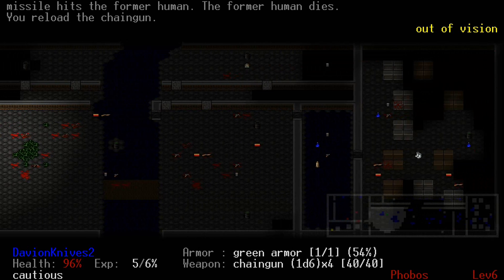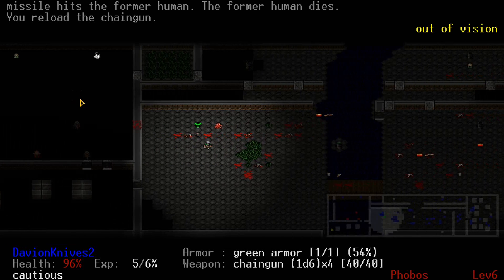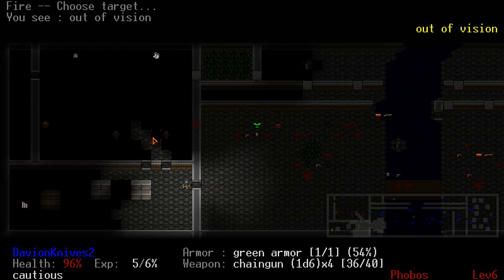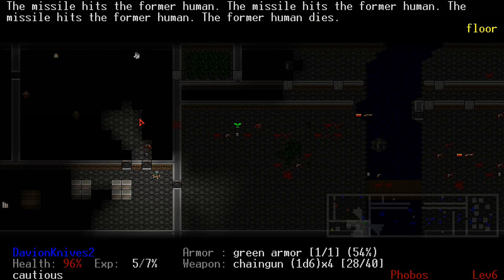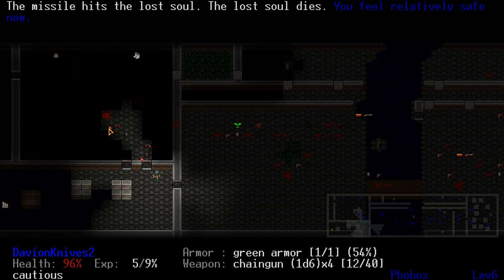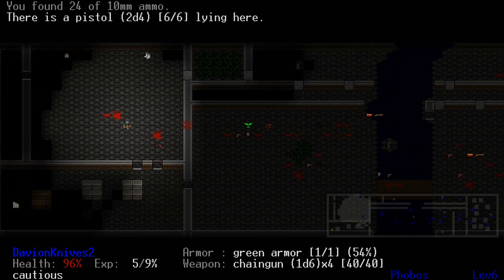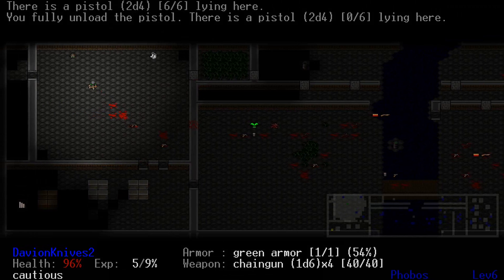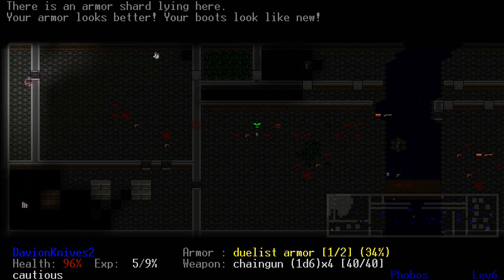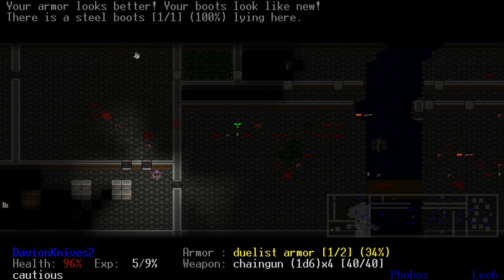I've got one armor start here. I'm gonna use that for a duelist armor I've got right now. I've got another one here for a duelist armor. I wonder if I should start ditching this armor, but as I said before, armor is valuable on harder difficulties. Okay, they're all dead. Something I should really do is probably upgrade this chain gun. We'll put on the duelist armor — that upgrades it a little bit, 34% durability. Go down this way.